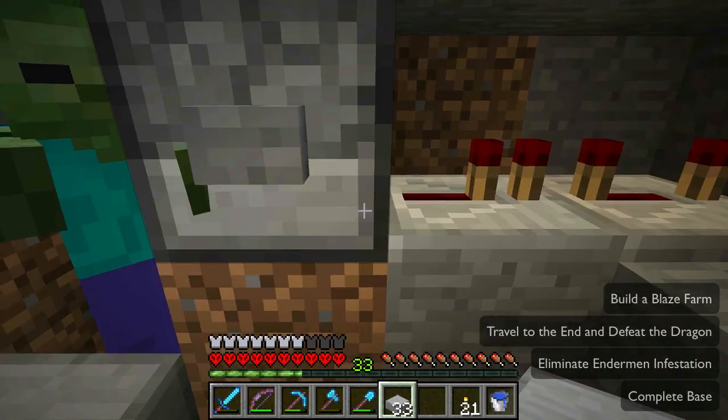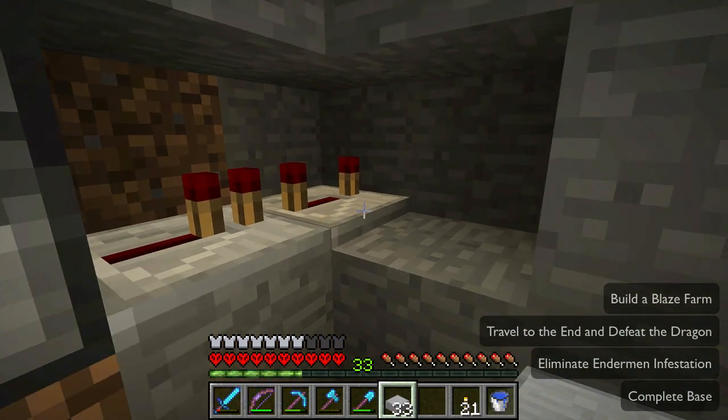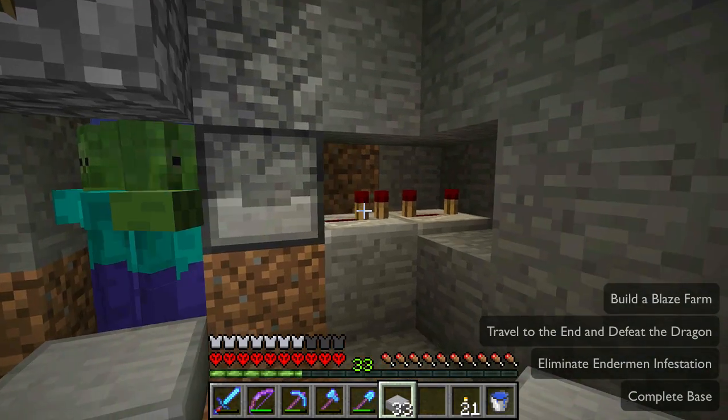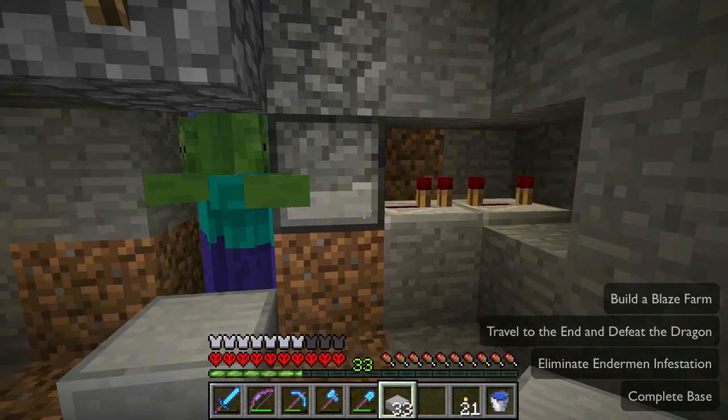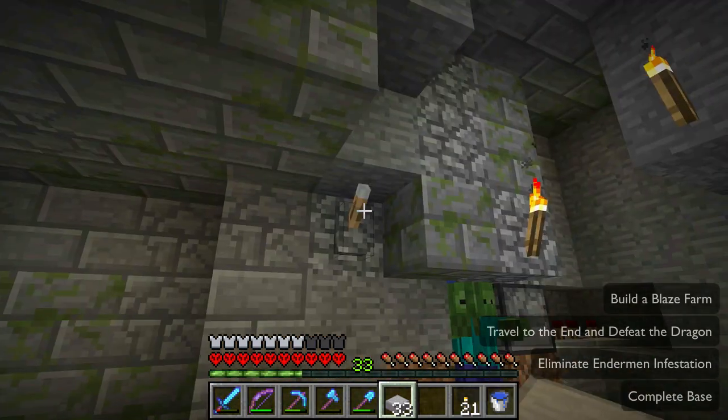Behind this all you have to do is put one repeater set to one tick and one repeater set to four ticks. They don't have to point to anything — just put them there. Make sure they're a block above so they won't burn the zombie drops.